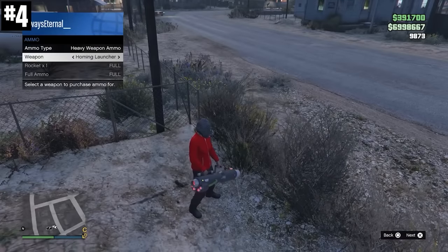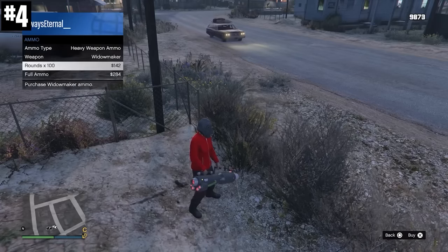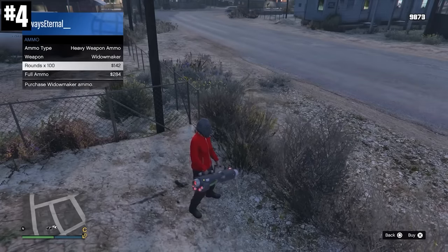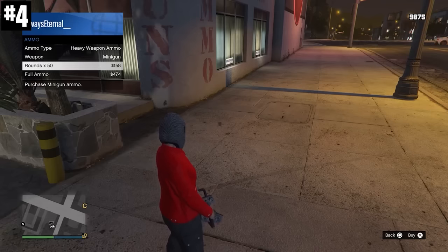Widowmaker ammo is cheaper than minigun ammo, even though they're the same ammo type. The Widowmaker is $142 for 100 rounds and the minigun is $158 for 50 rounds.